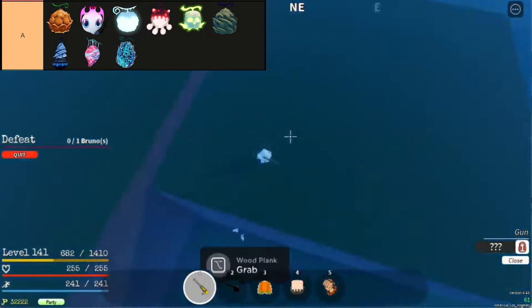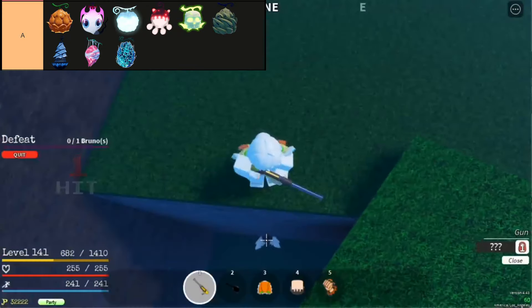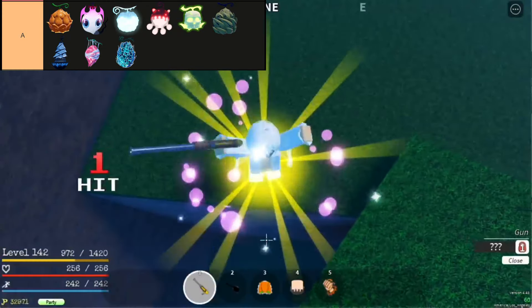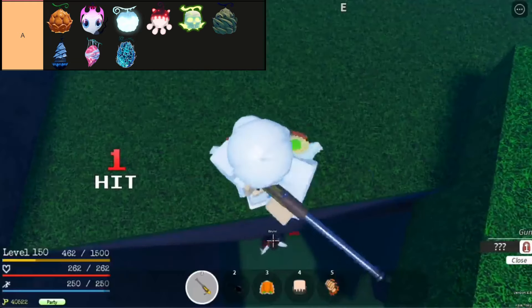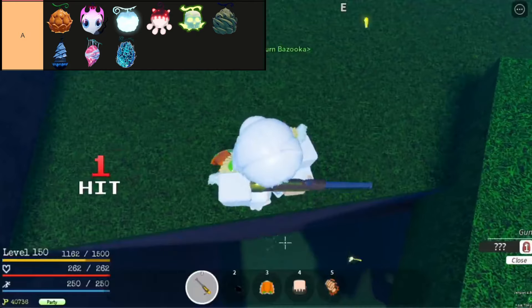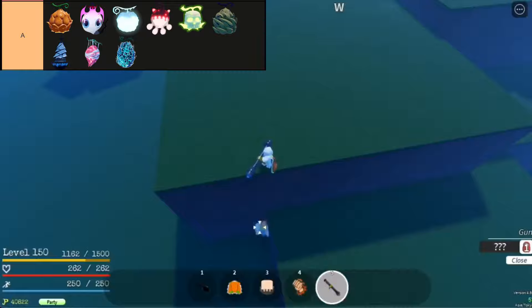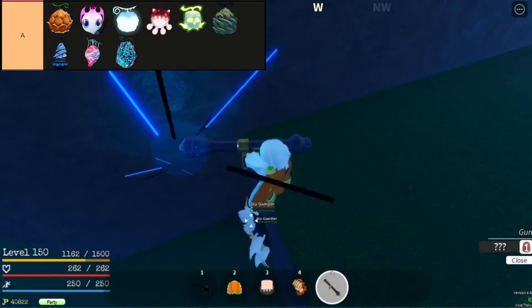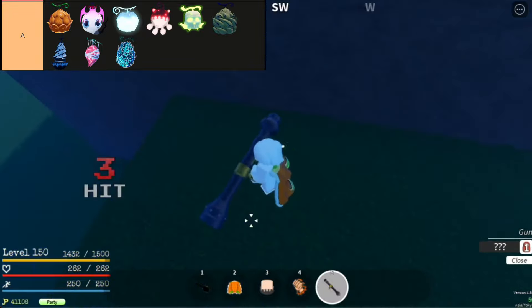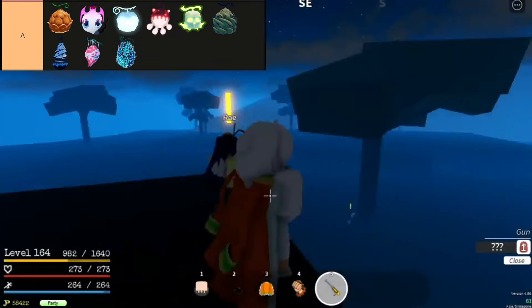Hie Hie No Mai, also known as the Ice Ice Fruit, is a legendary Logia-type devil fruit in Grand Peace Online. Renowned for its stunning abilities and high combo potential, it's a formidable choice for PvP battles, offering a range of strategic advantages such as block-breaking moves and enhanced mobility on water. However, its effectiveness can be countered by opponents wearing the Ice Necklace or employing strong offensive tactics.